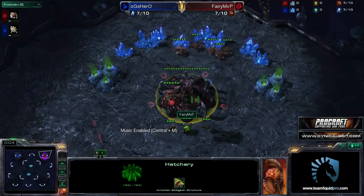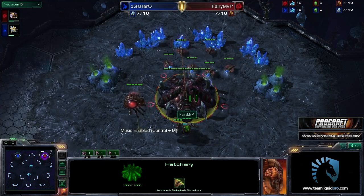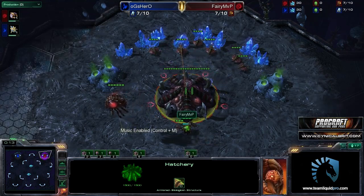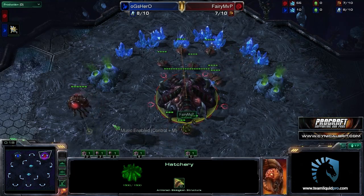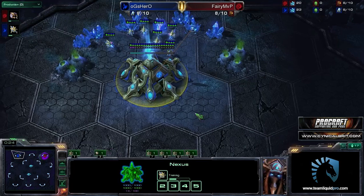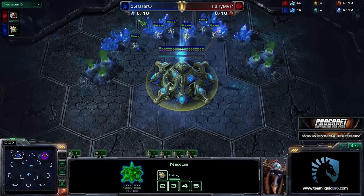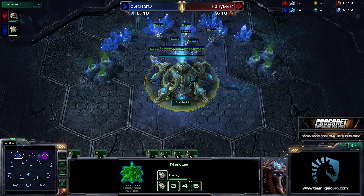Ladies and gentlemen, welcome to ProCraft. It is my pleasure to bring you MVP's Fairy, which I believe is a smurf account for MVP of some description. He's in the red trunks and he is playing Zerg to the northeast of this map, which is of course the Shakuras Plateau, versus his opponent, Team Liquid's Hero, using the OGS tag. He is in the blue trunks and he is playing Protoss to the northwest.